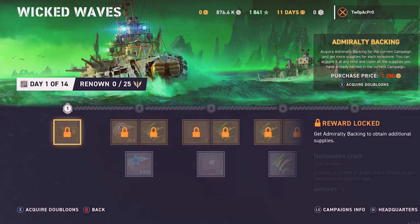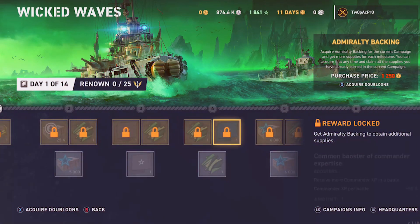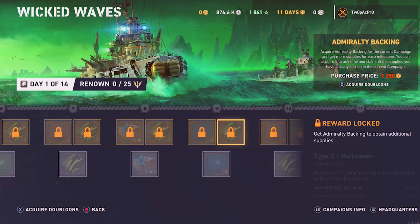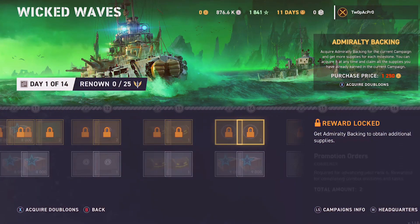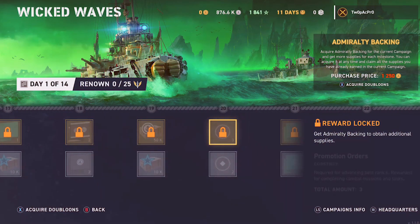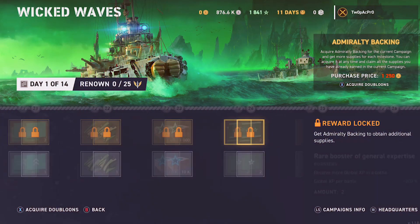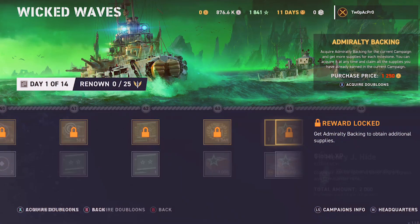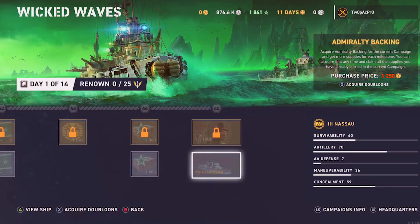Hello and welcome to our latest Gemini Rogues video. Wicked Waves earn ship: Nassau. You've got 14 days to do it, which is actually quite straightforward. We'll list the missions in a minute. If you want to earn all the extras, you need to unlock the admiralty backing, which is 1250 doubloons. If you don't do that you won't get all the extras, which is a shame — but you get a nice shiny ship at the end.